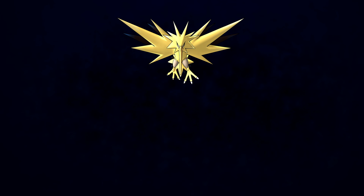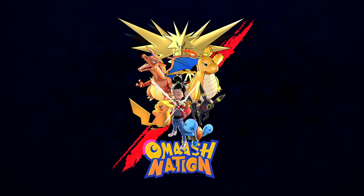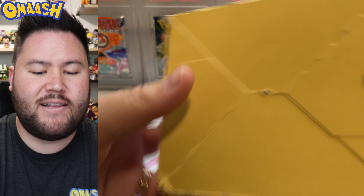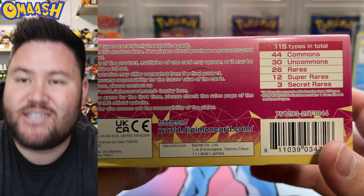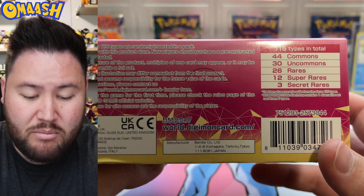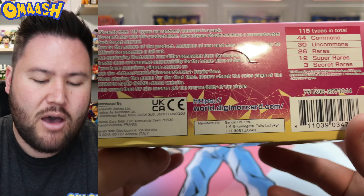Let's get the wrap seal off of this box and get everything ready. Now the box might have a box topper, so I didn't open it yet, but real quick let's take a look: we got 115 cards total, 44 commons, 30 uncommons, 26 rares — you get a rare every single pack, and you can get most of those rares in one box — 12 super rares, and then 3 secret rares.